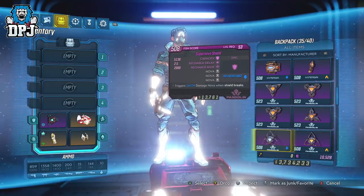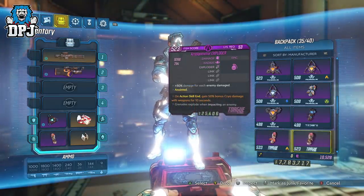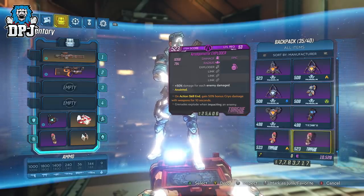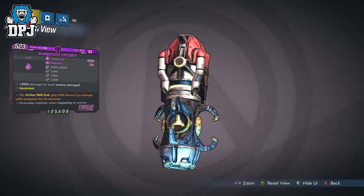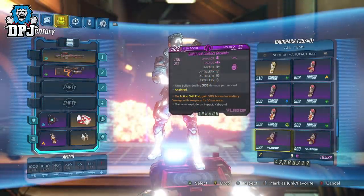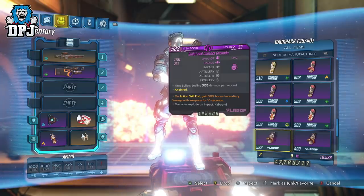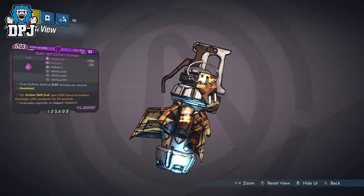Now we're moving on to the triple prefix grenades. Firstly we have the Amalgam Matrix Sploder with the triple prefix of Link — plus 50% damage for each enemy damaged. This is decent for grouped up mobs but not amazing. Next up we have the Bullet Hell Contact Grenade with the triple prefix of Artillery, firing bullets that deal 3,135 damage per second — okay, but again nothing amazing.